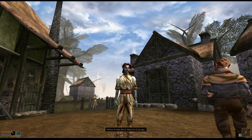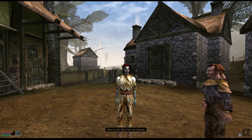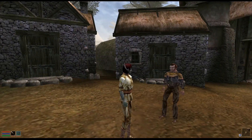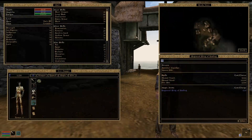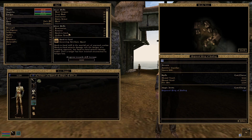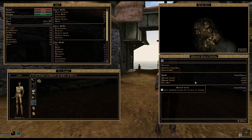This is my little character here. His name is Matt, and he is a Dark Elf Crusader. Here are all the stats for him - I just finished the tutorial. Here are a couple spells from my sign that I was born under.